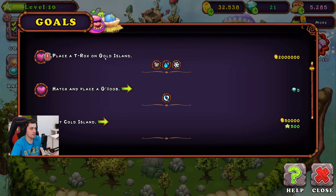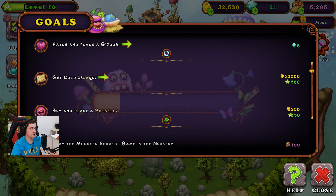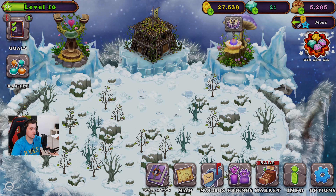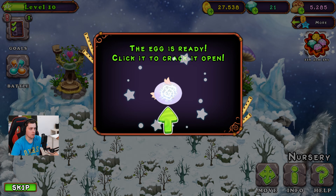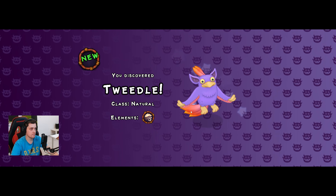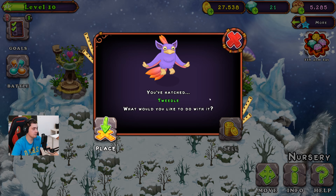Quest: place a Tyrox on Gold Island. Get Cold Island — good job! Can we get this? Yes, we can buy it! This is cool. Oh, Tweedle! It's a common tour. So I've got two islands right now.